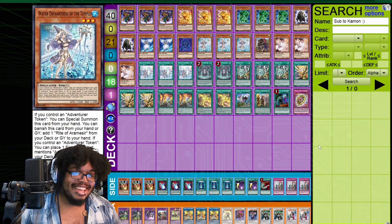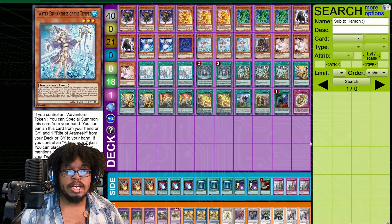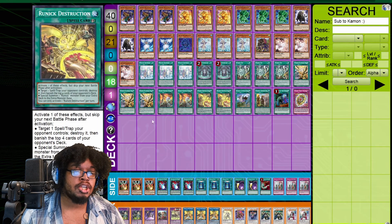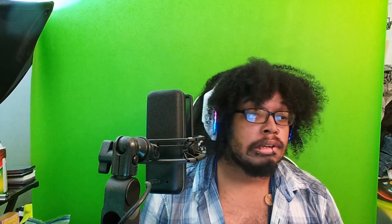So I actually decided to mix Nordics with — drum roll — Runic! I thought the Runic stuff would be pretty good in here. I just didn't want to go buy the Runic stuff, you know what I mean. So I decided to do it this way. Normally I wouldn't do it on Dueling Book, but I'm kind of low on funds, so hope you guys enjoy it.